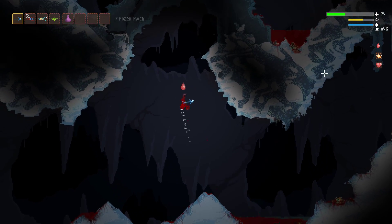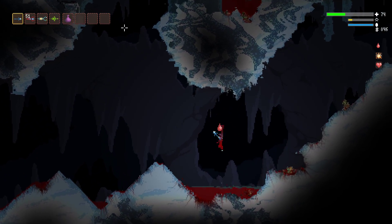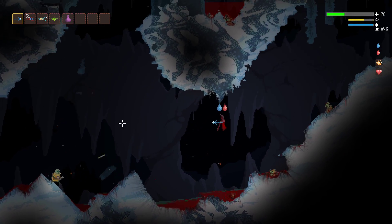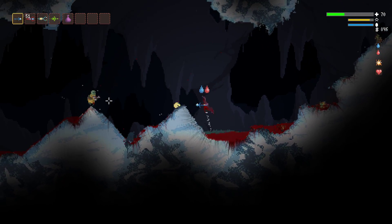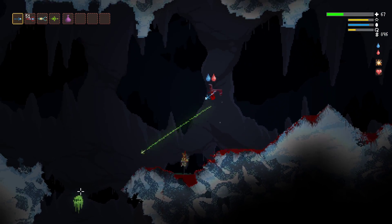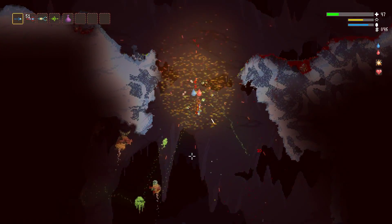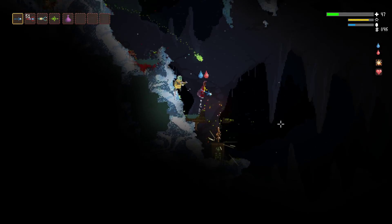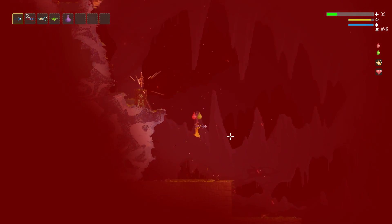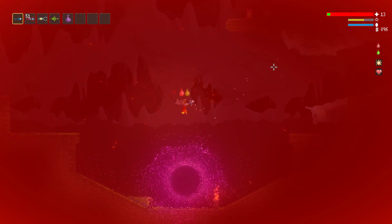Now I'm covered in some blood. There's these nasty dudes coming at me. I'm covered in this nasty green stuff, which gives me damage over time. So every time I'm taking damage, I'm also exploding. And once you get far enough down in this place, you get to this next area.